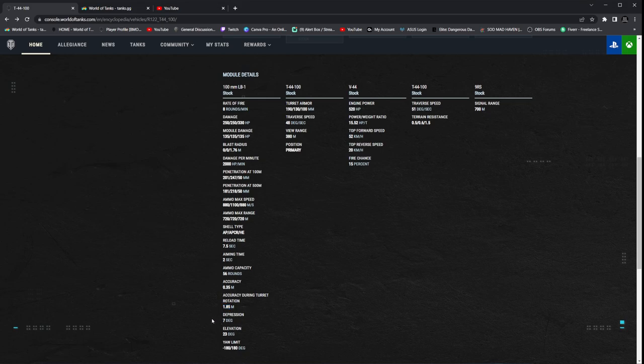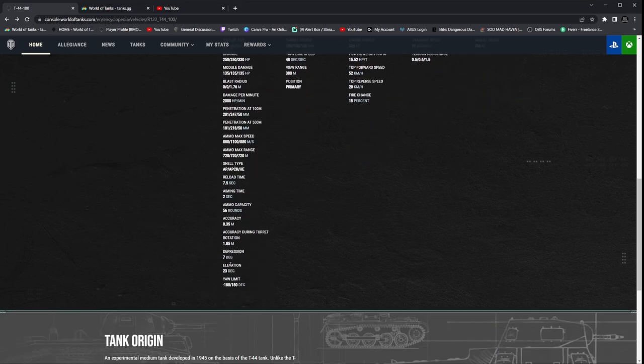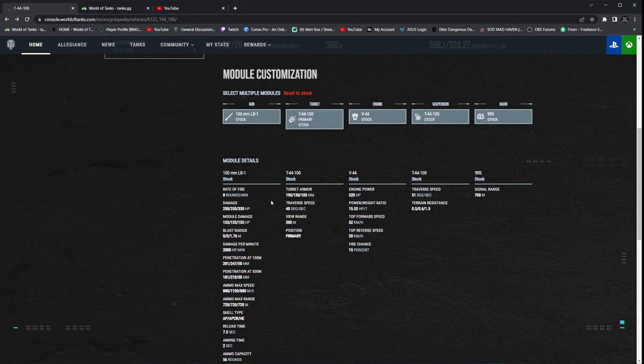Also, at the very end of this, let me know if this is too small for you guys in the video — let me know in the comments section down below and we will upscale it later. So, 7 degrees of gun depression — pretty nice to have. 23 degrees of elevation, 180 across the board. Fully rotatable turret. 7 degrees does not play against it in the slightest.